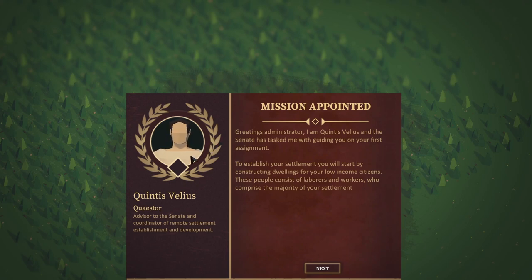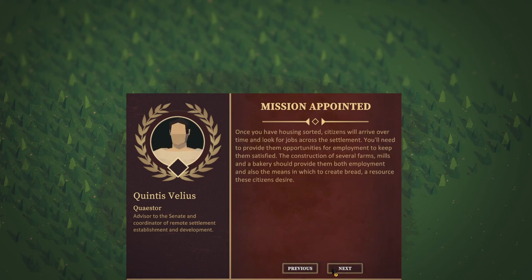I do get a very Caesar-esque feeling from this, except with polygon graphics, and if you are a regular viewer you'll know that I love my pixel and polygon graphics. Now luckily we have some voice acting in this, which means I shouldn't have to read everything and lose my voice. Once you have housing sorted, citizens will arrive over time and look for jobs across the settlement. You will need to provide them opportunities for employment to keep them satisfied. The construction of several farms, mills and a bakery should provide them both employment and also the means in which to create bread, a resource these citizens desire.